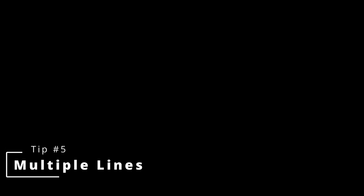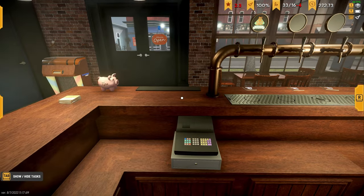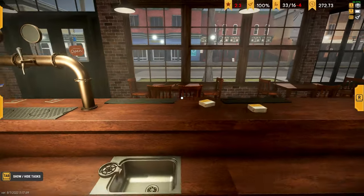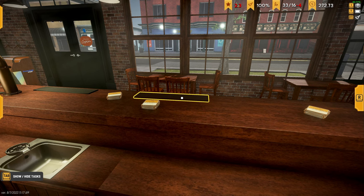Tip 5: This one's pretty simple but it took me a few in-game days to realize it — there is more than one line that forms in your bar. Each of the bar mats will have a line forming at it. Early in my first playthrough I couldn't understand why I had complaints about wait time, and it was simply because I was neglecting these other lines. Don't make the same mistake I did — take care of all the lines.